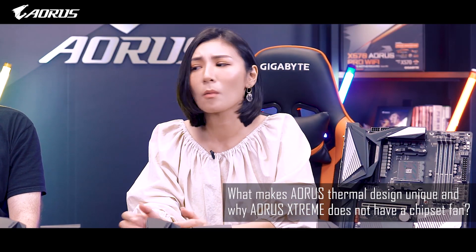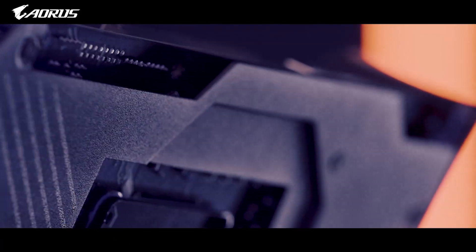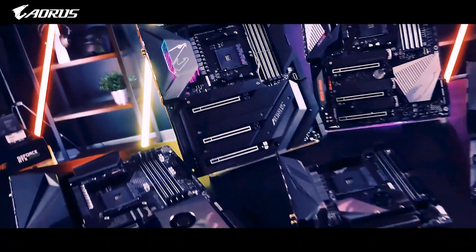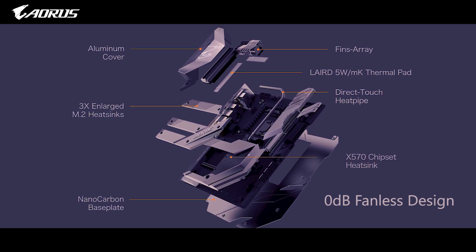What makes AORUS thermal design unique, and why does this model not have a chipset fan? Having the best power design on AORUS motherboards meant they needed a capable chip cooling solution. AORUS motherboards are the only motherboards on the market equipped with heat sinks that have real fins for better heat dissipation. There is also a unique design where the heat pipe touches directly the power stages for better cooling performance. Additionally, AORUS motherboards come with M.2 thermal guards — essentially M.2 heat sinks — to prevent throttling and bottlenecks from high-speed M.2 SSDs. As for the chipset fan, on the AORUS Xtreme we use multiple layers of heat sinks on the chipset, so a fan is not necessary as temperatures are maintained at normal levels.